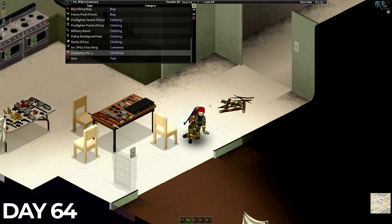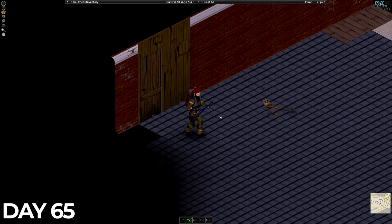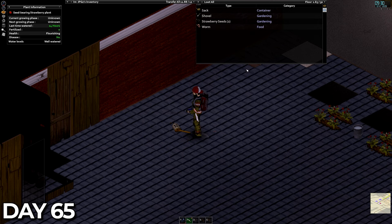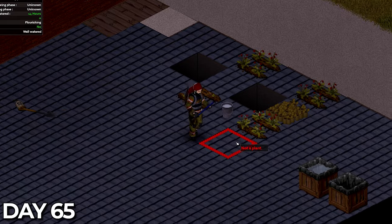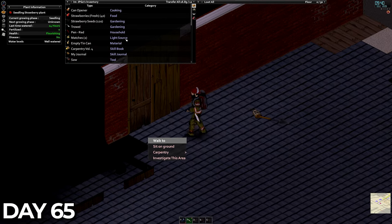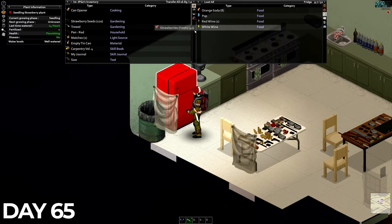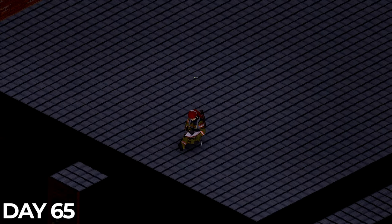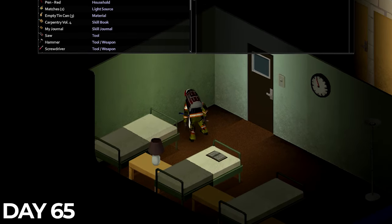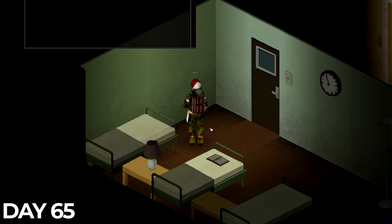After I made the mistake of attempting carpentry 3 and restarting the game thinking it was bugged, I finally realised and got to work reading. Waking up on day 65 I headed back out to check the strawberry plants and after all this time they were ready. I grabbed my trowel and began to harvest, gaining not one but two farming levels, 40 of the finest Rosewood strawberries and 120 seeds. I put the strawberries in the fridge and sat on the roof of the garage for the rest of the day to continue reading the carpentry book, and by 10pm it was finished.